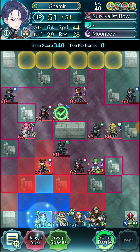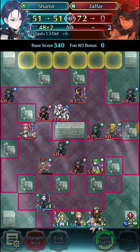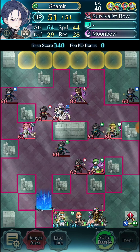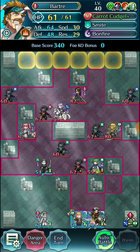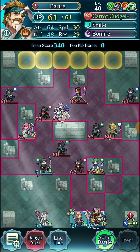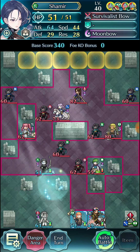First things first, Shamir gets to use her Survivalist Bow to just take out Jafar without taking a counter-attack, which is kind of important. In other potential clears I was trying, the idea was to simultaneously bait units.